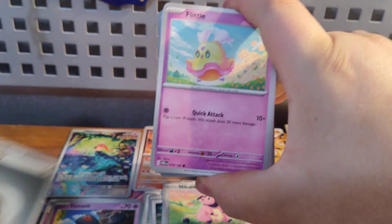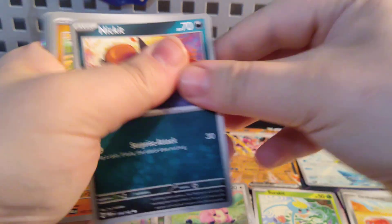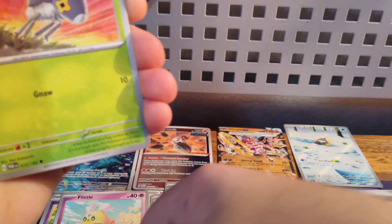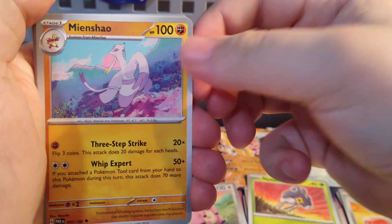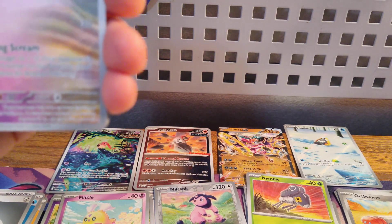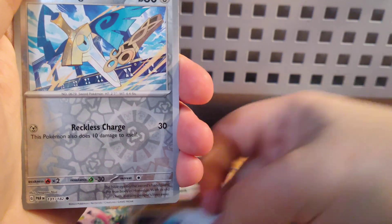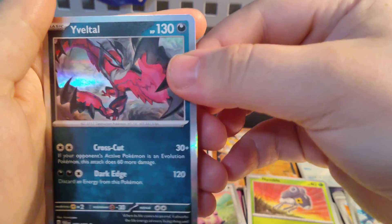Pack four. Got a Steel Energy, a Flittle, Nickit, Kricketot, Nymble, Munchlax, Munchlax, Rika Trainer card, a Screamtail, a Gible, another Gible, a Honedge, and a Yveltal.